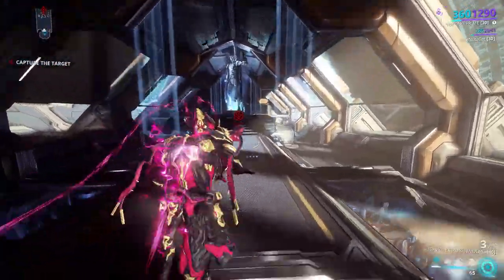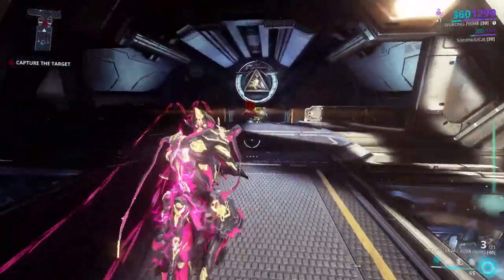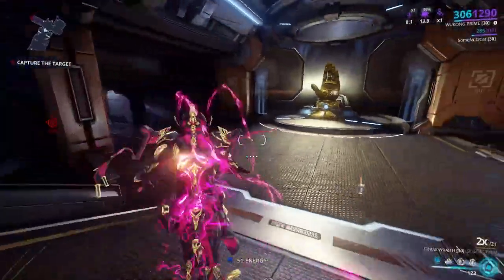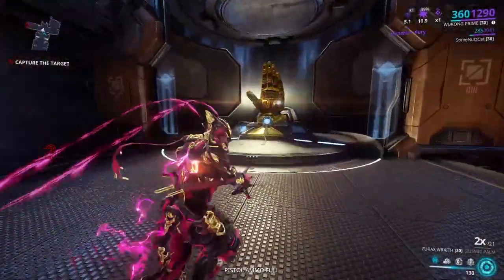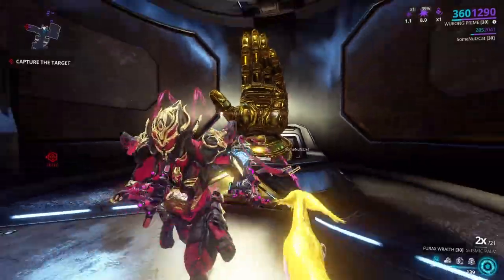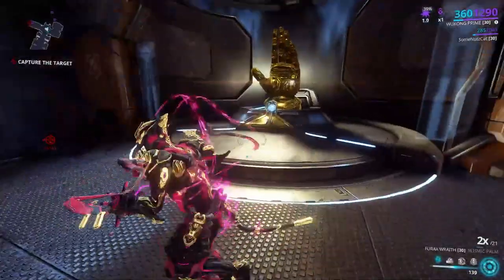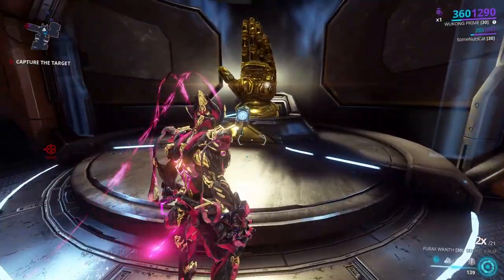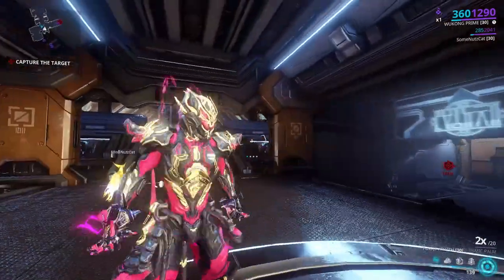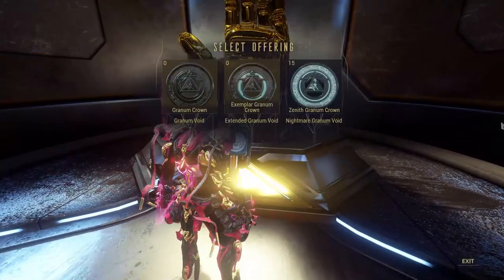You'll want to go into this mission solo because only one person per mission can actually get a Sister of Parvos. Only one spawns, and the person that downs it, the person that kills it, will be able to pick it up and make it an active Sister of Parvos. What you're looking for is the golden hand with the console where you can enter Granum's Void. I would suggest looking for a map that has it right at the beginning. I had one at the end of a mission, did the Granum's Void, and it didn't spawn me a Sister. So if you don't get one at the very beginning, I would probably abort and look for one that has it right at the start.